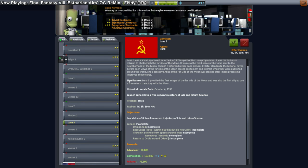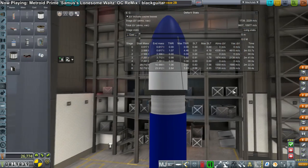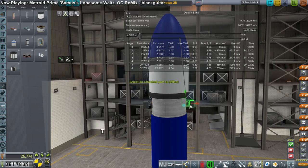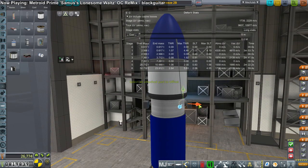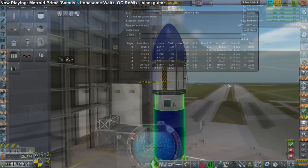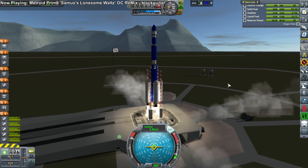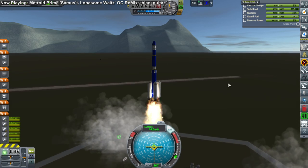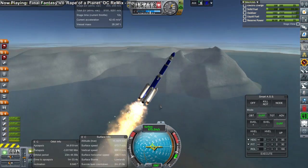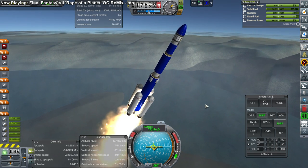Let's take a look at the contract screen. We don't have any existing contracts here, so I pick up Luna 3, which seems to be the next logical thing. This one wants us to get some science from the sphere of influence of Iota, and then return to the sphere of influence of Gale — exit out of the sphere of influence of Iota. That's unlike Luna 1, which actually passed by into Iota's SOI and then went out into interplanetary space. This time, we have to return into Gale space.